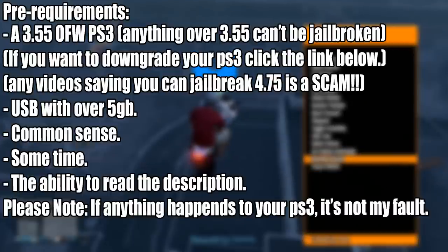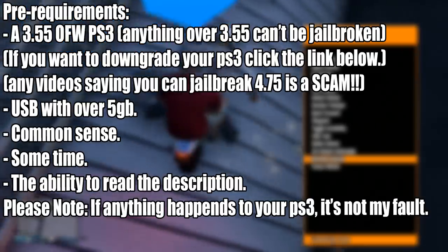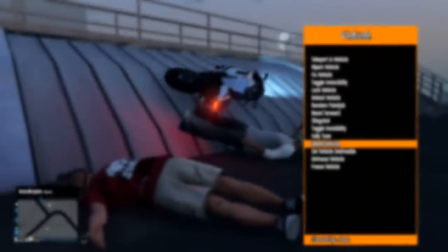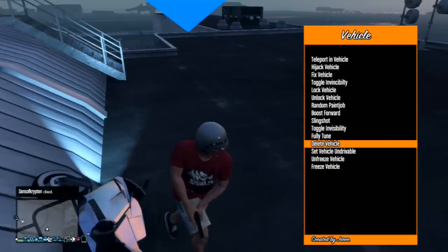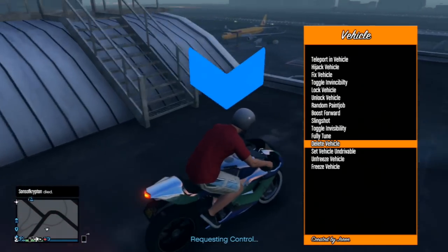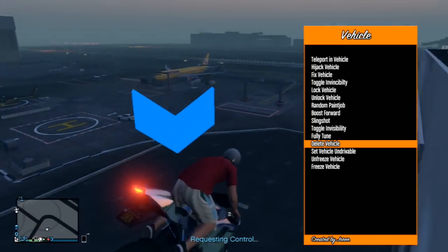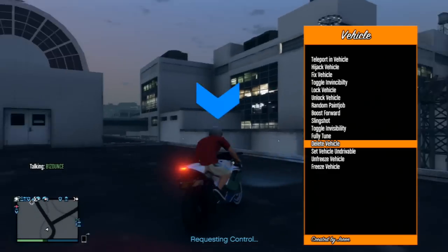If you're watching this video and you have a 4.75 PlayStation 3 that you want to jailbreak, go ahead and click the link in the description below. It will bring you to a video where you can downgrade your PlayStation 3. It's pretty simple but it's not free. Go ahead and follow that tutorial and come back to this video once you've done all that. If you already have a 3.55 PlayStation, you can follow this tutorial.